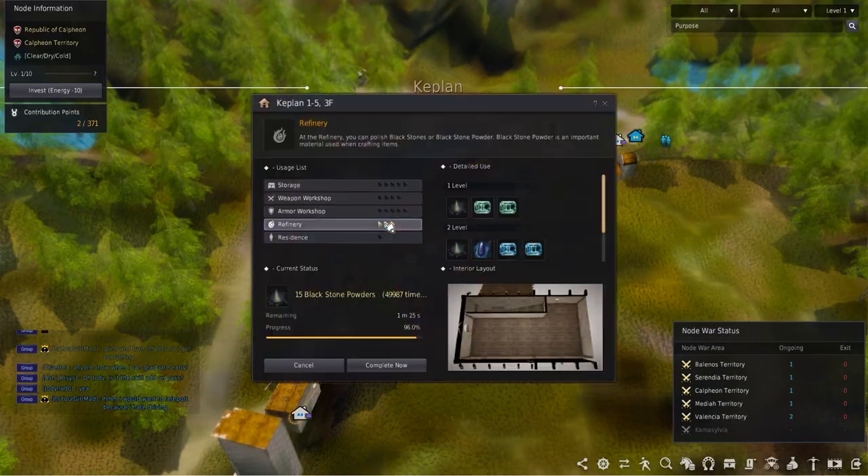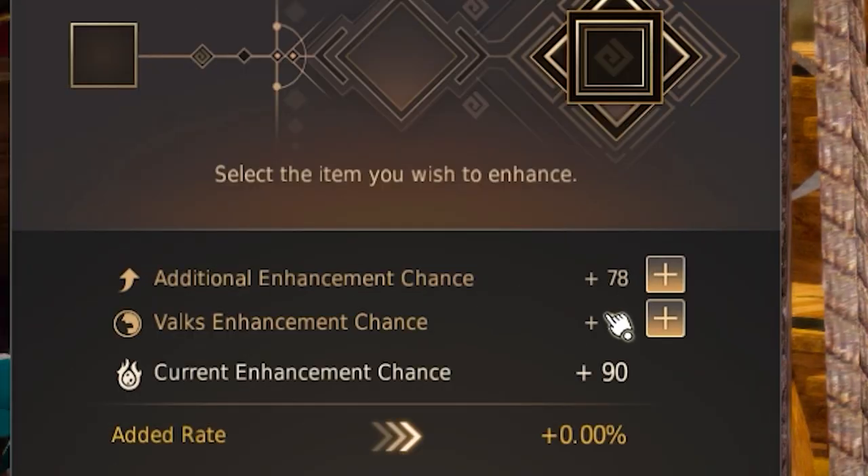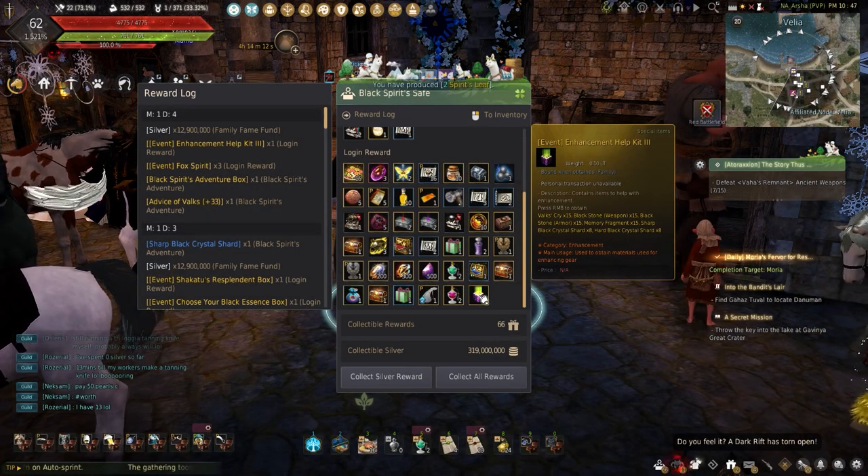Armored Blackstones can be obtained from any level 2 refinery, or can be obtained while grinding mobs. As an easy way to get those fail stacks, these can also be easily obtained through the Black Spirit Adventure War Login Bonuses.